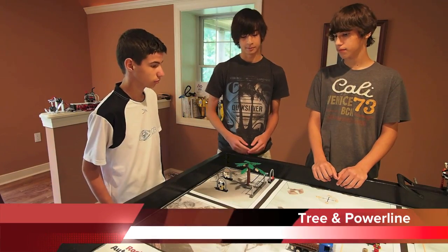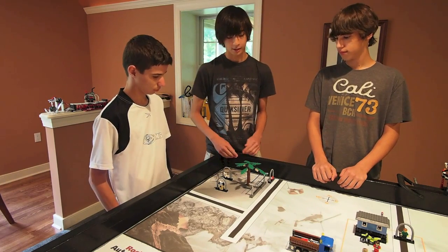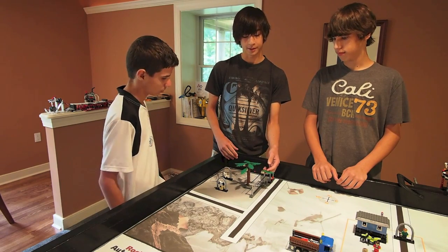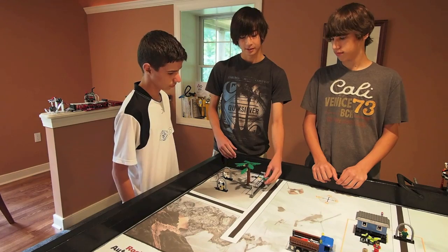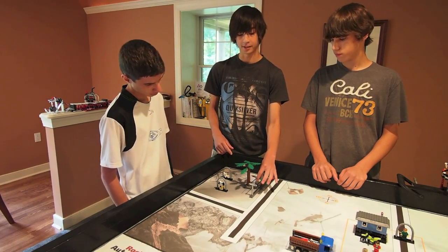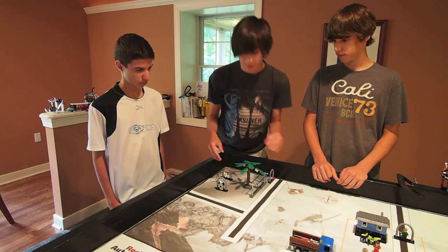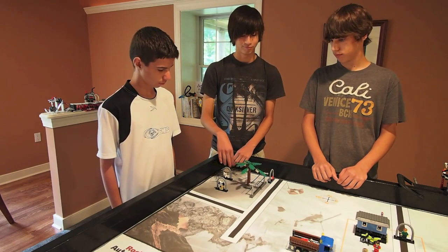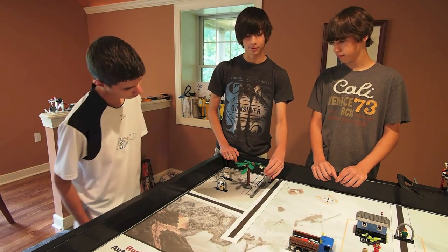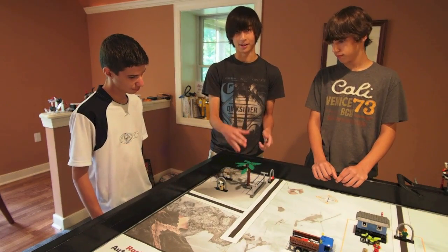What we're looking at now is the tree, the power line, and these basically. Our idea is that this tree branch, if it comes down in any way, it cannot be on the power line. It may be on the power line and you have to take it off, or it may be knocked down by the robot and you just have to take it off. Or the tree branch may not be on the power line is our idea.